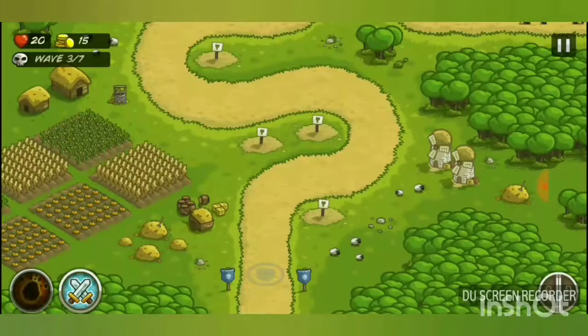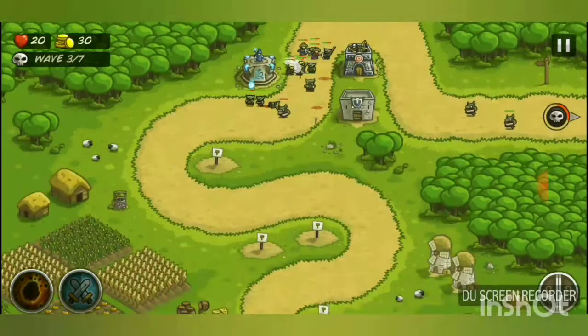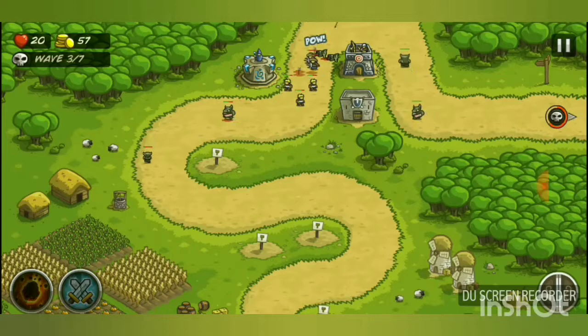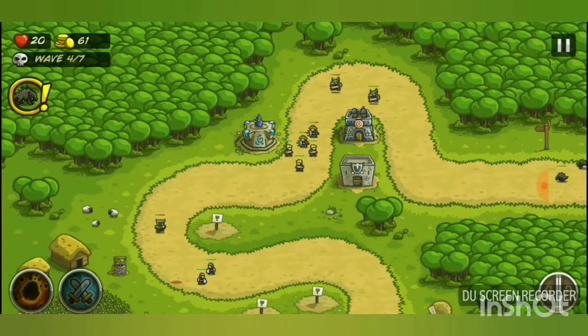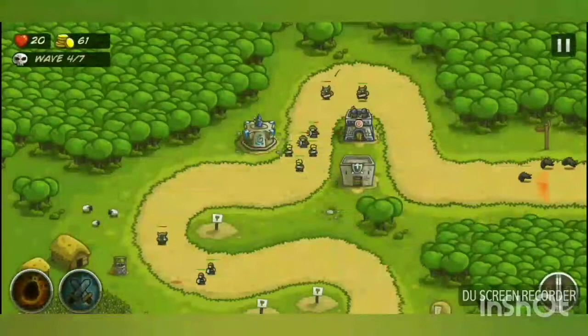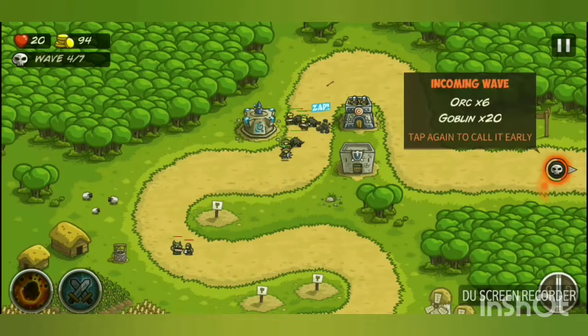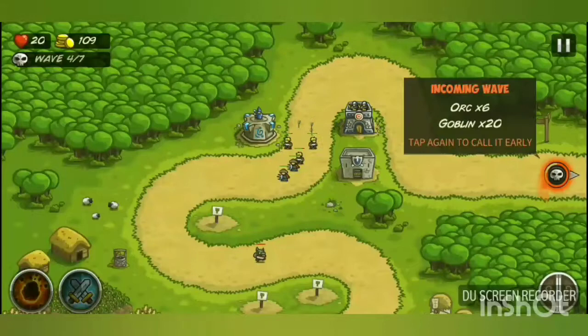I'll pop these sheep here — they don't deserve to live. If you call waves early, your abilities recharge faster. New enemy tip: 'Wolves — very fast vicious creatures that can dodge melee attacks; low health but very fast.' You can see them sprint through the map extremely quickly.